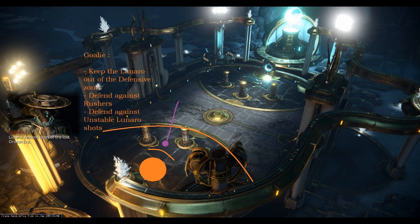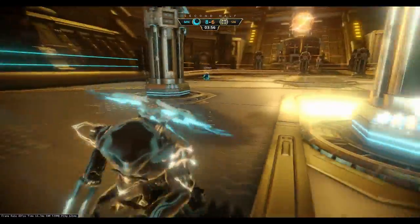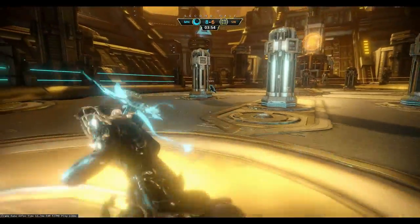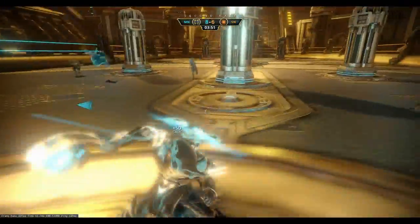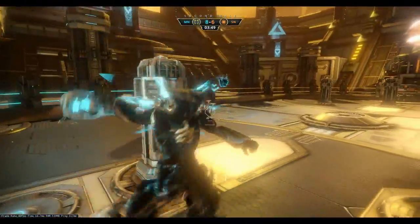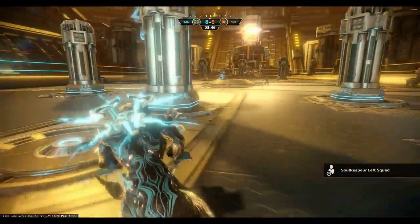Here's a few clips of me playing a game as a goalie. Here, I see that the enemies are starting to advance so I fall back. And as you can see, their rusher is getting into a position for a one point throw, and so I catch it. And now that I have possession of the ball, I can safely pass to my teammate who is now rushing towards their goal.